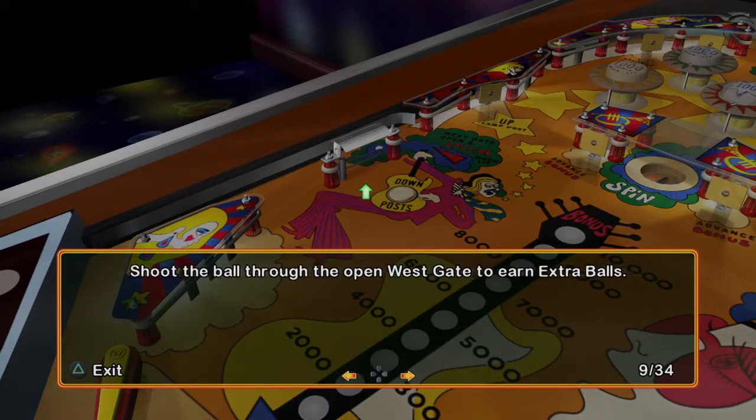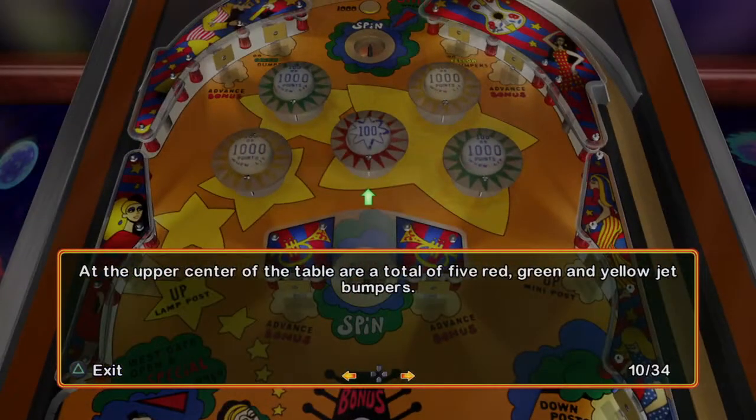Shoot the ball through the open west gate to earn extra balls. At the upper center of the table are a total of five red, green, and yellow jet bumpers.